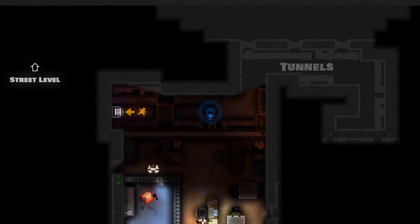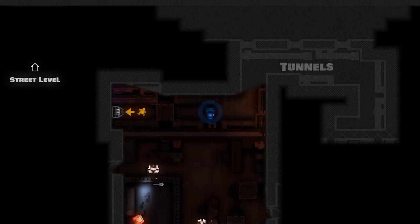Power boxes will remove all the electronics in a given area. If a guard can reach the box, he'll come investigate and turn it back on, but none of these guards can actually reach this box.